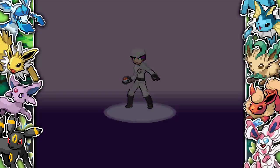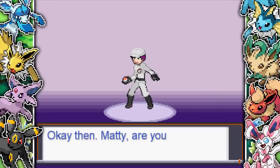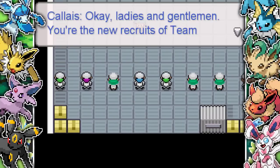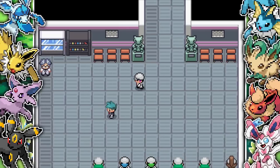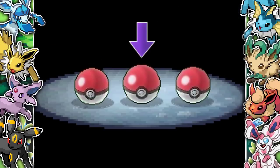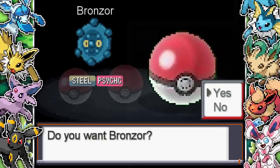Next up, you come onto the screen and have to start picking your name. It's basically just a rocket grunt with some new clothes, but still looks pretty cool. You enter this lobby situation with a bunch of new recruits, and he's basically telling you about how you rank up in the system. We have to choose our starter Pokemon and they give us the options of Klink, which is a steel type, Magnemite, which is electric-steel, and Bronzor, which is steel-psychic.